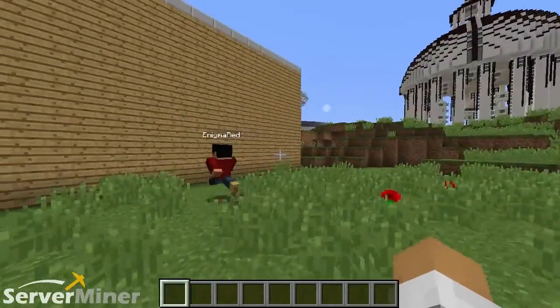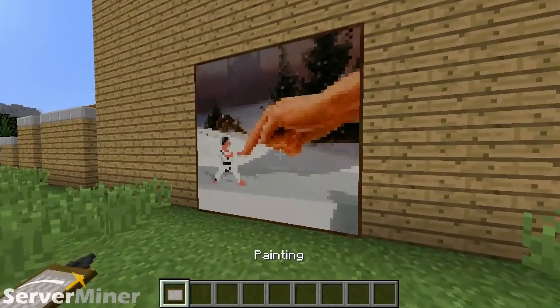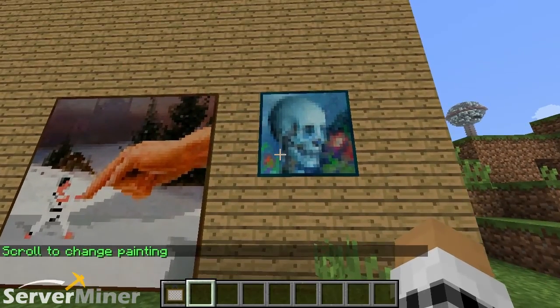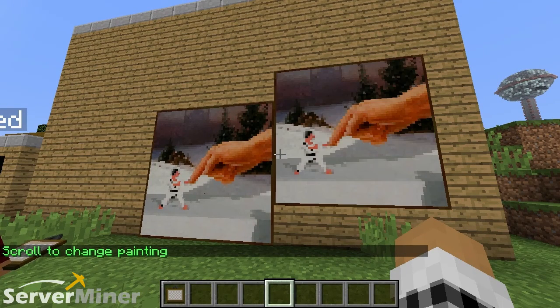To start off, you're going to need a painting — at least one. You're going to place it anywhere on the wall that you would choose. And it gives me the biggest painting. But now if I right-click on that, it tells me to scroll to change the painting. You have to learn how to read first, and then you do it.